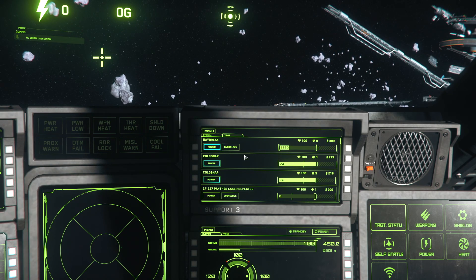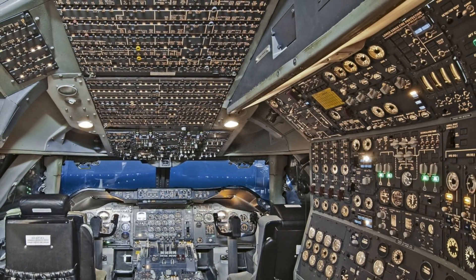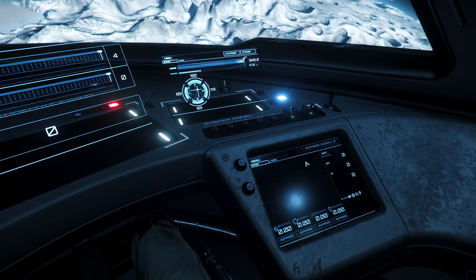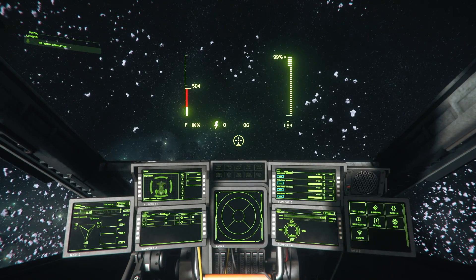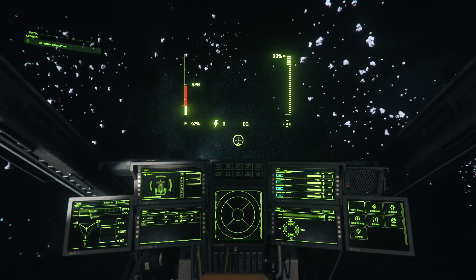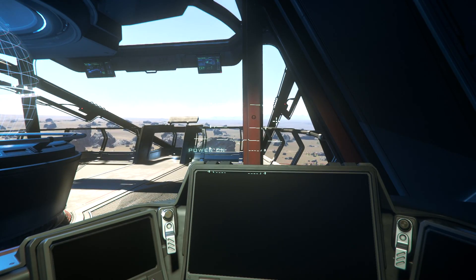Now you've at least got an idea of what the MFD menus are for, and the cockpit doesn't look like the inside of a DC-10 anymore. It's a lot to keep track of by yourself, but that's what co-pilots are for. Voice Attack is also helpful for carrying the load. The real value of multi-crew ships is having folks who know what they're doing run the show — and now that can be you.